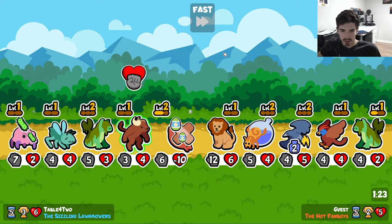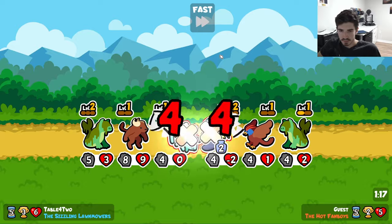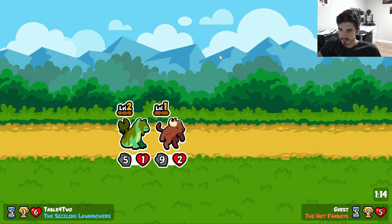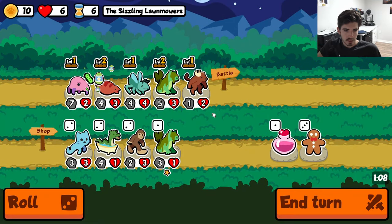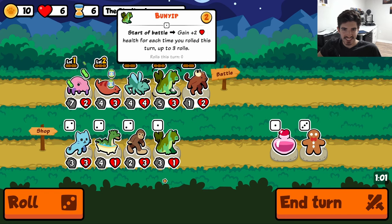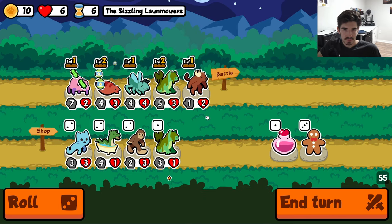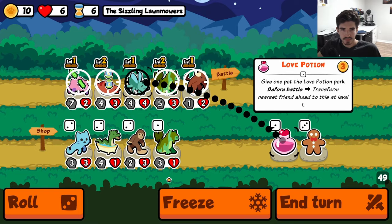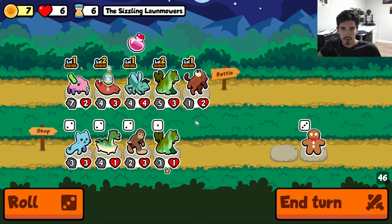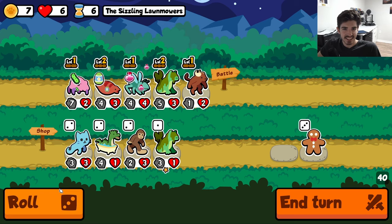Okay they've got a big old Chimera cooking here - it is no match for our homies. What if we give the Bunyip a love potion so that it turns into another Tiger Bug? That seems pretty good, maybe. Not actually sure.